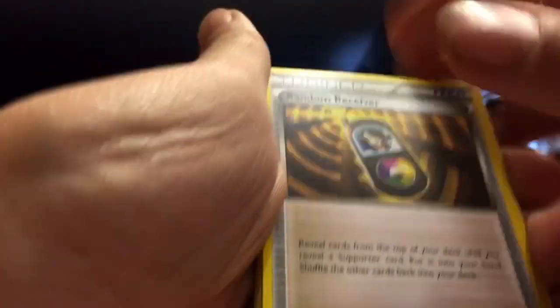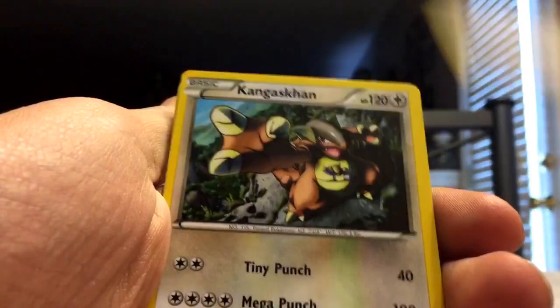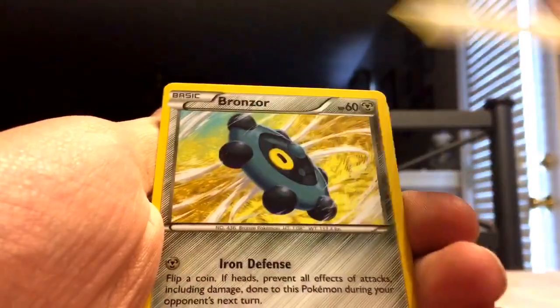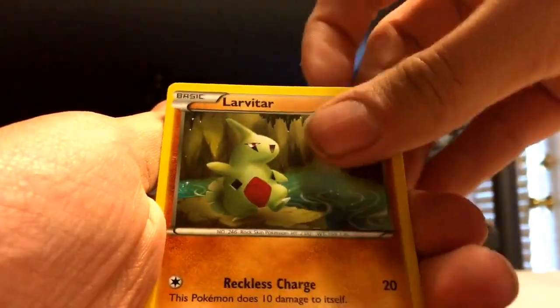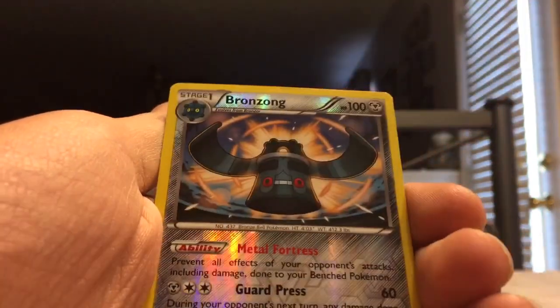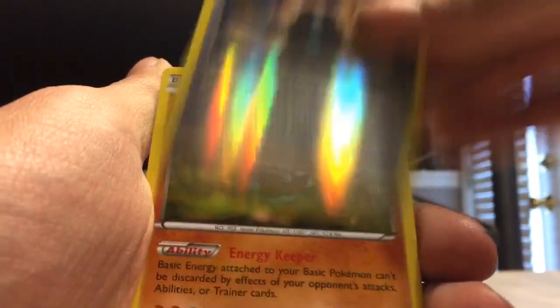We've got Random Receiver, Kangaskhan, Kabuto, Mincino, Bronzor, Larvitar, Burmy, and a Seal — okay, that one's a Reverse Foil Rare — Bronzong, and a Carbink. Alright, so that was the last of the Fates Collide, now for the Breakthrough packs.